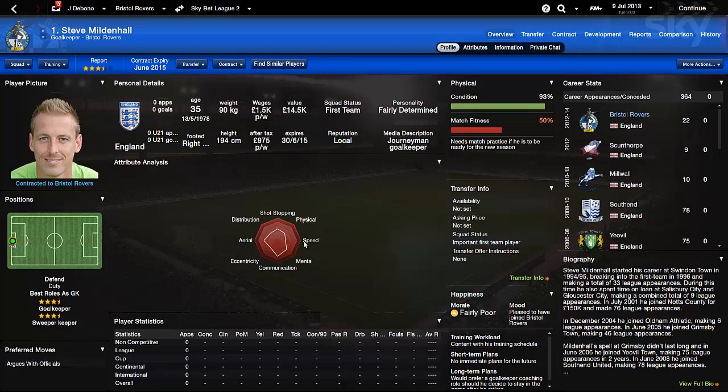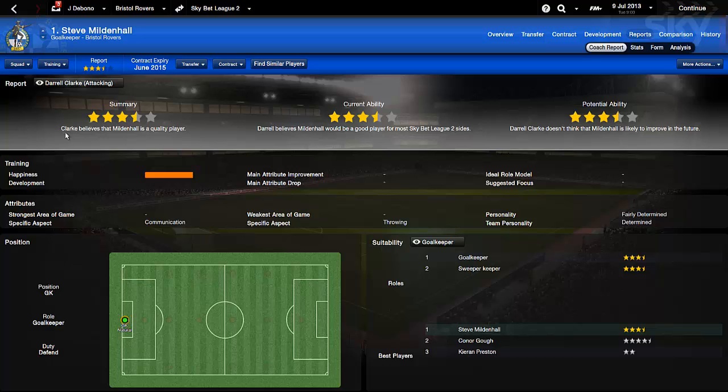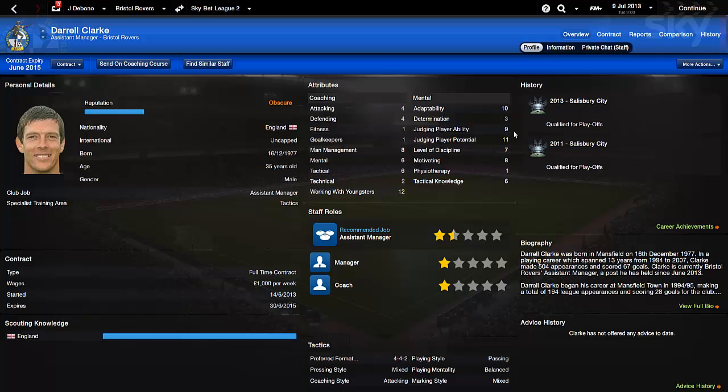You can see here Steve Mildenhall - he's best in communication, his shot stopping is decent as well, and that's all you can tell. One of the key things is you have to judge your assistant - we've got Darrell Clark - and you've got to judge his judging ability and potential. It's nine, so it's not going to be too amazing.